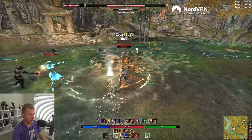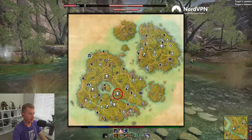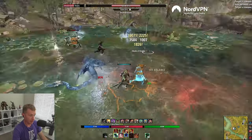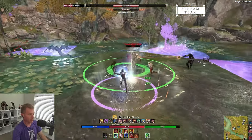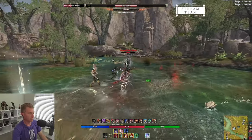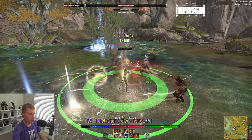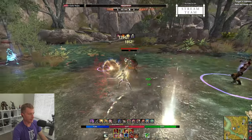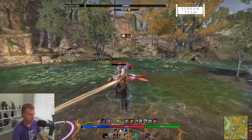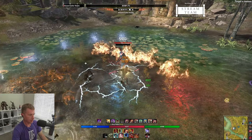The last lead comes from the Serpent Bog world boss in the High Isles. This one can be tricky to solo — there's a red AoE from adds that will target you and if you don't line-of-sight or kite it, you can get one-shot. It took me a bit of time to beat this solo and not many people are around doing it, so I'd recommend grouping up with a buddy or asking in zone chat for help. Those are all five leads.